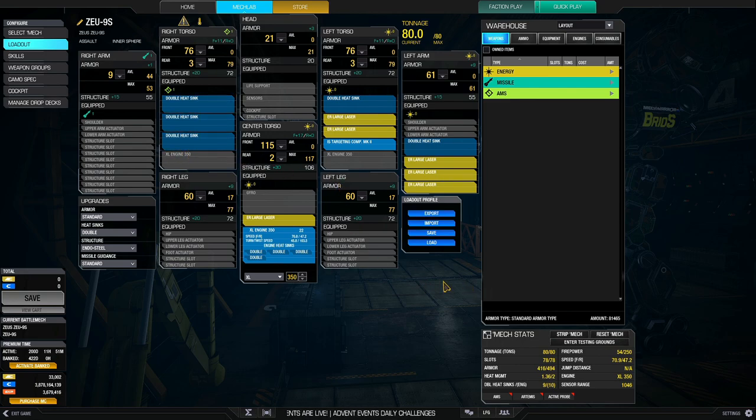Always practice your defensive gameplay before you play assaults with XL engines. This build is also left-side heavy — with all its weapons on the left side, either in the left arm, left torso, or center torso. So with a build like this, you always play a mech to its strength. You always prefer to left-peak around a hill or corner, so you can fire your ER large lasers in the left arm, left torso, and CT without exposing too much of your mech.